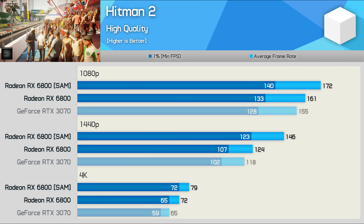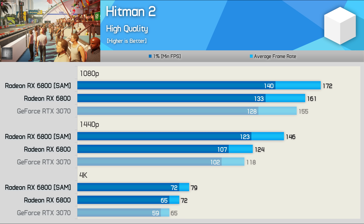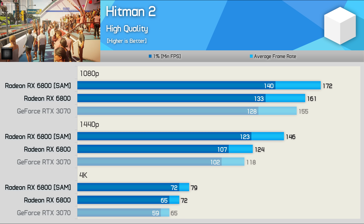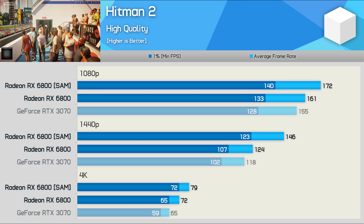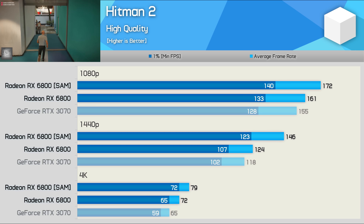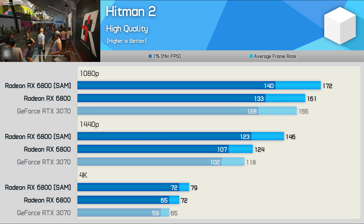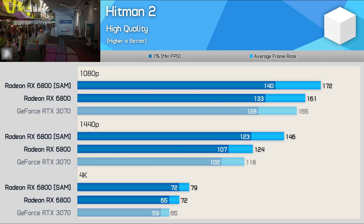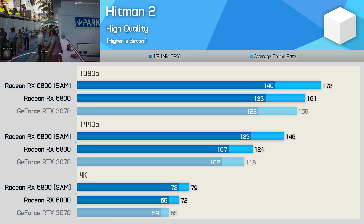Hitman 2 has some very strange numbers. At 1080p we see a decent 7% performance uplift, but at 1440p we received a much bigger 18% boost — typically suggesting a CPU bottleneck at lower resolution. However, the margin drops back to 10% at 4K, which makes the 1440p data appear quite odd. I went back and retested only to get the same numbers. There are a few oddities with SAM enabled.